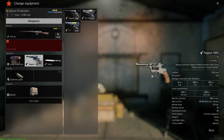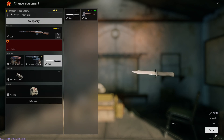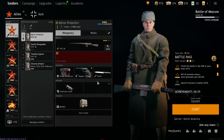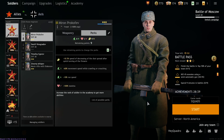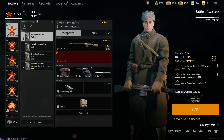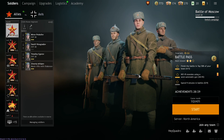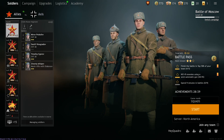You can give soldiers a sidearm, grenades, med kits, and mines — we'll explain how to get all of those as we go. For perks, there's a perks tab here — I have separate guides on that which you can click in the top right of your screen. You can also change the names of your soldiers. And if you want to switch to the other faction in a campaign, just click back and forth. That's it for the soldier screen.